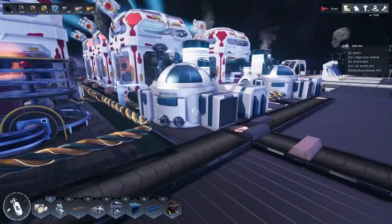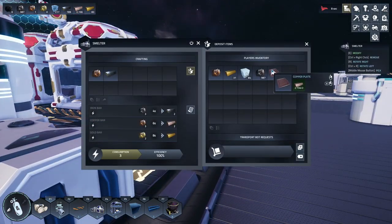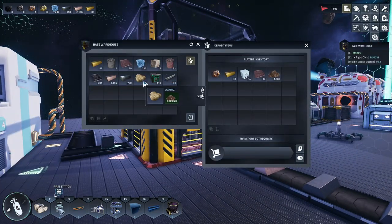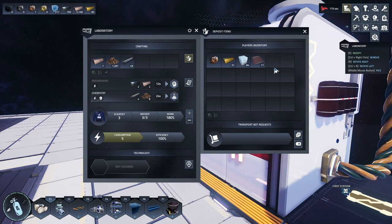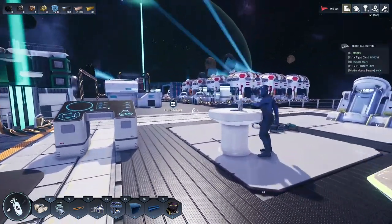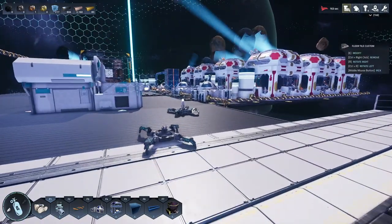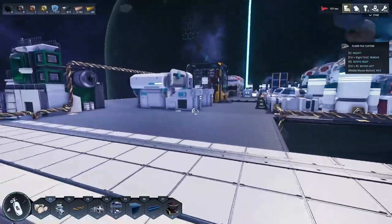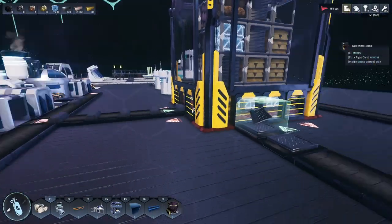I've also got 2,000 plates I'm going to start smelting. I've got four different smelters — I'll put half in there and half in there. I need iron bars and dirt, not necessarily in that order. They're going to get us our chemistry points, which will take some time. As you can see the ship at the top is red, and it'll stay red until I go and spend more gold on it.